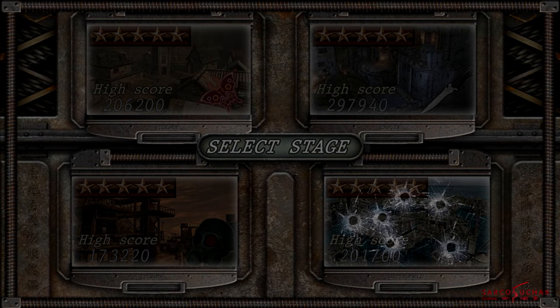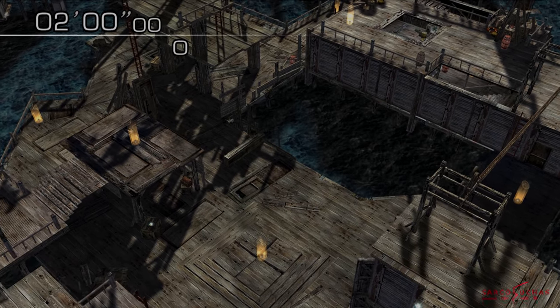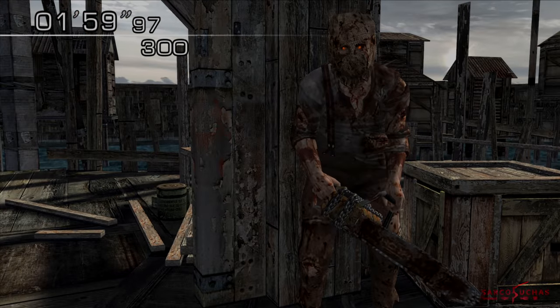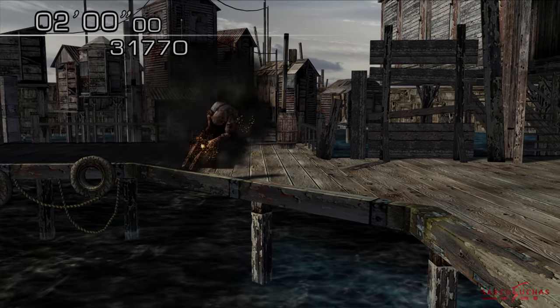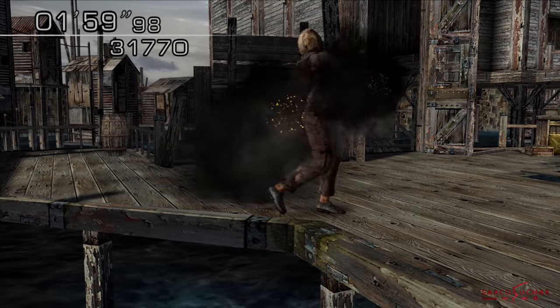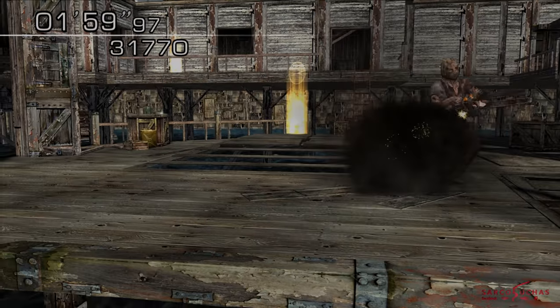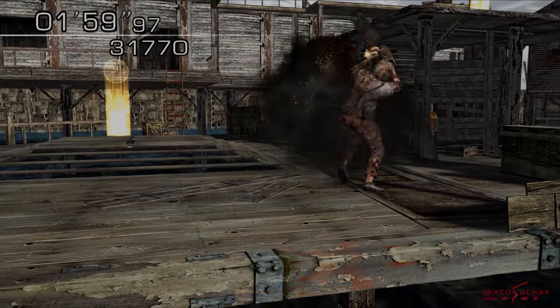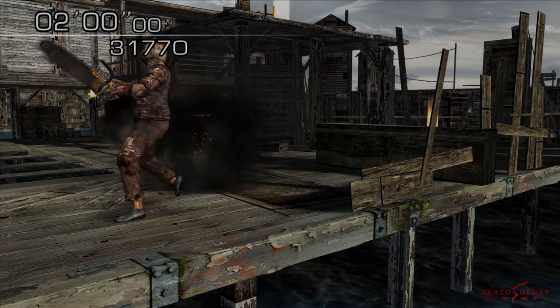Here we are — the big one: Waterworld. The hardest Mercenaries map in the game and the most daunting for new players due to Super Salvador — a terrifying and permanently angry enemy. There are two of these monstrosities on this map and they are heavily resistant to gunfire. I'll focus the last portion of this guide on all the different tactics you can use on Salvador.